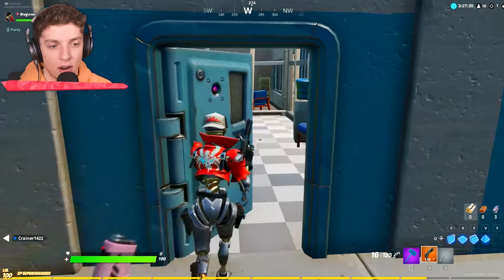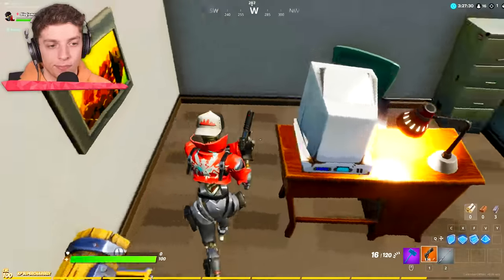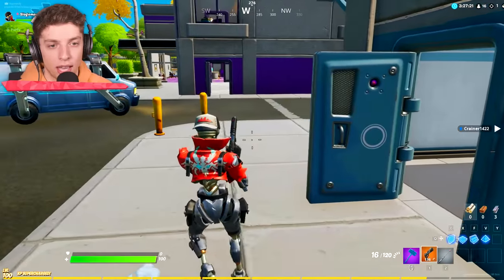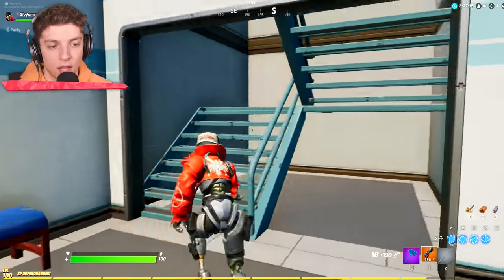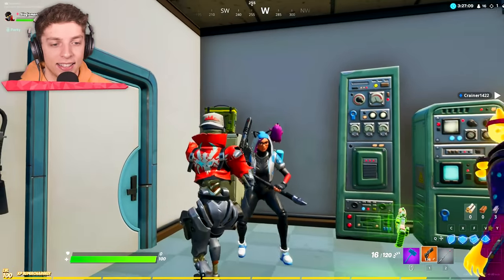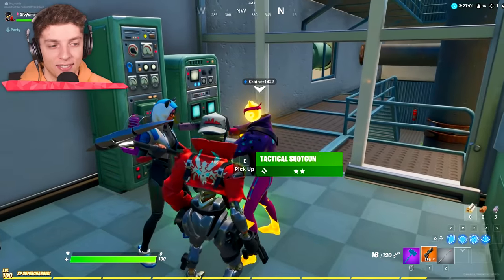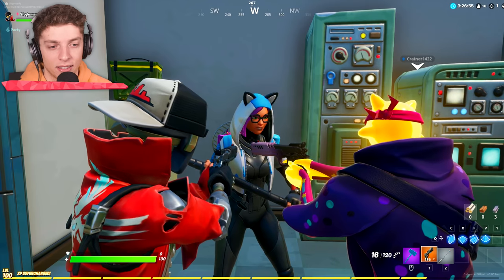Anyone in here? Hello? Make yourself known if you're in here. Spread out and search around — there's quite a few rooms in here. The door is open on this side. Did somebody forget to close the door? I think they might be up one level. I saw it — there's somebody here, Josh! There's somebody right here. I'm coming.